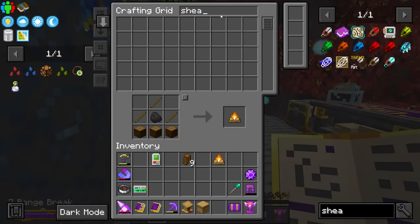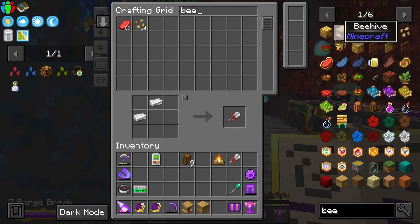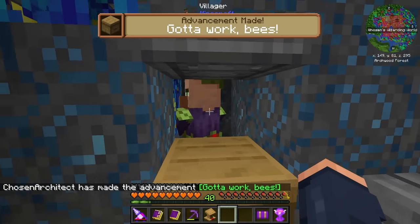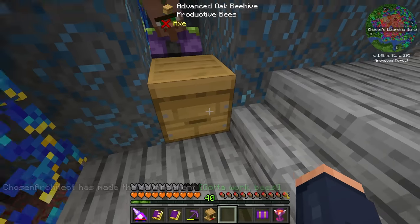We should be able to make it. Let's see — beehive and it needs to be an advanced one. An advanced beehive — oh wow, we have just enough. That is perfect. And now this villager, hopefully it'll eventually link to this. It looks like the beekeeper is ready to go.